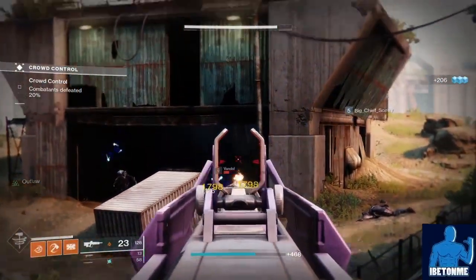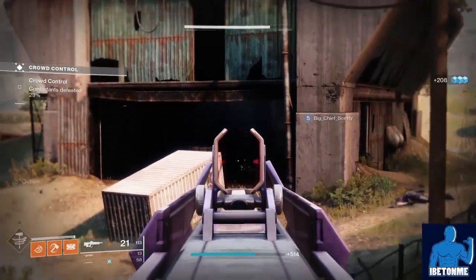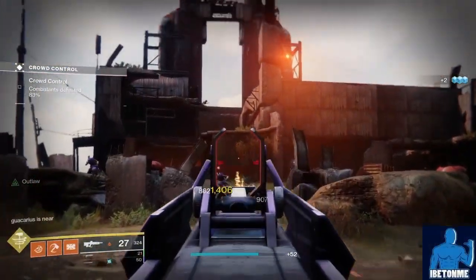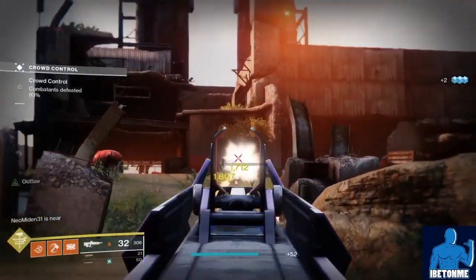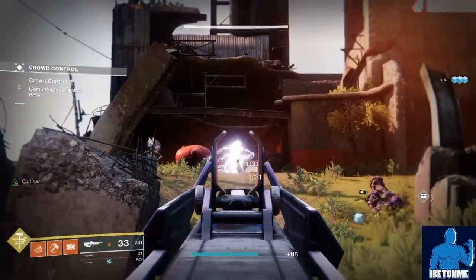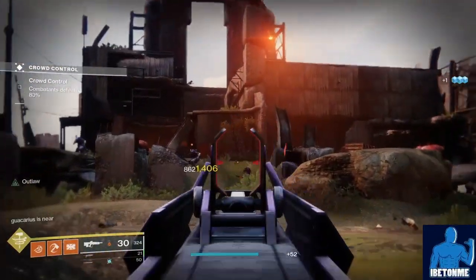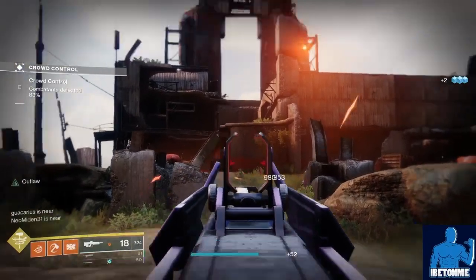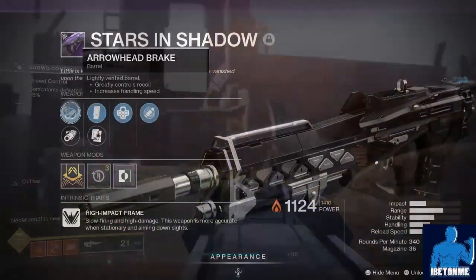Hey, what's up superstars, it's your boy Bet On Me with some more Destiny 2 content. Got another great video for you guys today regarding a pulse rifle you want to get your hands on — it's called the Stars in Shadow. This is a brand new legendary pulse rifle making its way into Destiny 2. I'm going to show you guys how to get the Stars in Shadow and also a god roll guide, and I believe this weapon has the most god roll traits I have ever seen on a pulse rifle in Destiny 2.